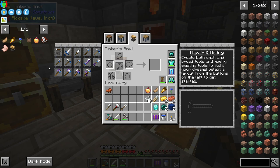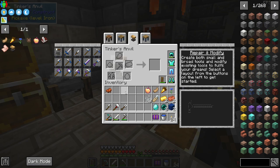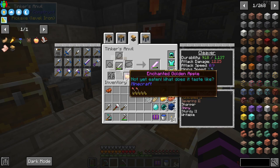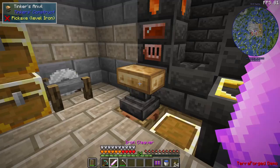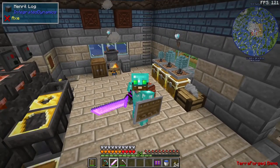Another thing I wanted to show you, other than the Book and Quill — this one's kind of a bonus — the Enchanted Golden Apple. It does not require any upgrade slots, but what it does is make your tool glow. So if you make an Enchanted Golden Apple, which is a fairly simple recipe, you can make your tool glow. Now we have a glowing cleaver. It looks pretty cool.